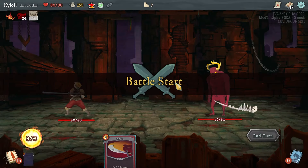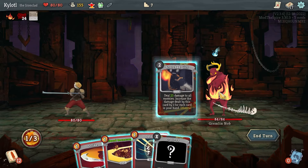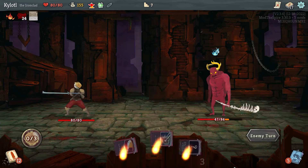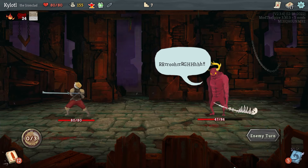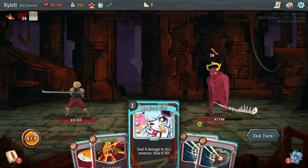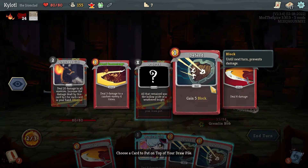If we get synergy with something that weakens enemies whenever we hit them I could see Sword Boomerang working out pretty well. This orc man — his gimmick was that from turn two onwards he gets angry whenever we use a skill, he gets a strength buff. So we need to just let him hit us and try not to defend at all because defending is going to be a net negative.